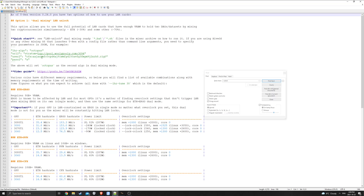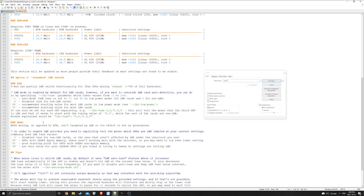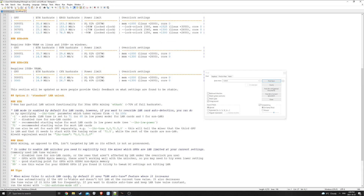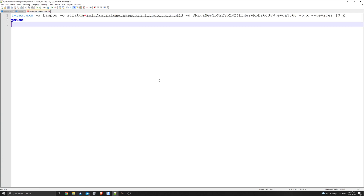In the LHR.md you'll find information for dual mining. Option two is standard LHR unlock, which I'm also doing on one of my 3070s. I won't go over that in too much detail now - I'll show you the results afterwards. We're going to do an example batch file of the dual mining, which I think is the most complicated one. Once you have that, everything else will be more simple.